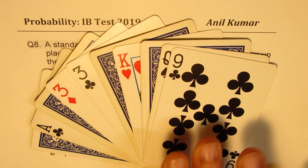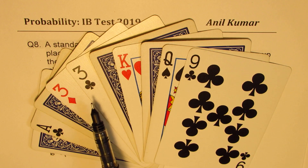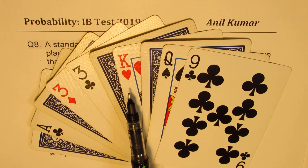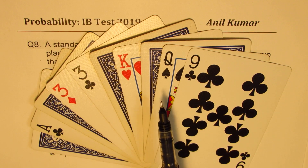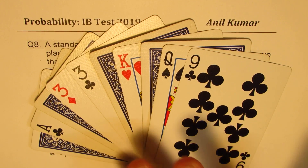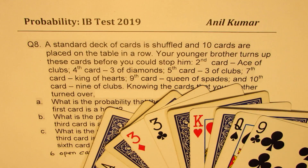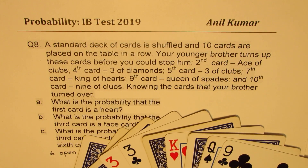So that is the situation. For better understanding, I picked up these cards from the deck and arranged them as described. So we have: second card ace of clubs, fourth card three of diamonds, fifth card three of clubs, seventh card king of hearts, ninth card queen of spades, and tenth card nine of clubs. We'll keep this in mind as we answer our questions.